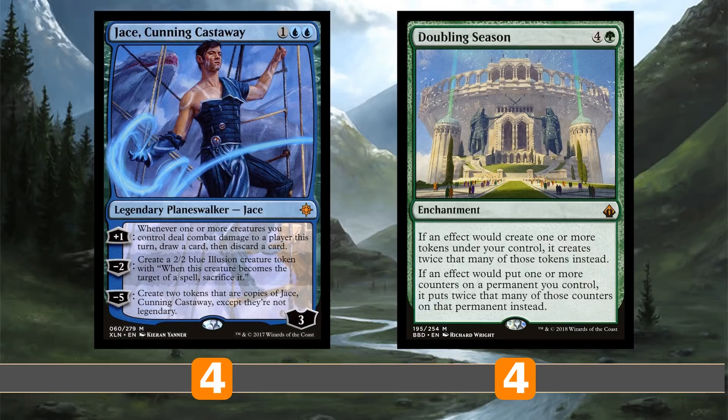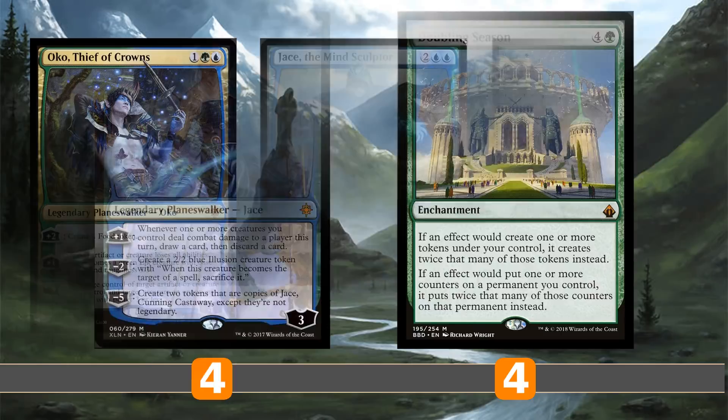For those who don't know the combo: it's Jace Cunning Castaway with Doubling Season. Doubling Season makes walkers enter with double the loyalty right away so you can ult them immediately. Jace Cunning Castaway conveniently goes infinite with this because it can minus five to put out two clones of itself that are non-legendary. So it enters at six loyalty, minus five and stays alive, makes two clones — those clone Jaces can ult infinitely. Each copy keeps ulting, and you end up with infinite Jaces you can minus two to create a bunch of 2/2 illusion tokens. This two-card combo gives you infinite 2/2s — that is the plan.